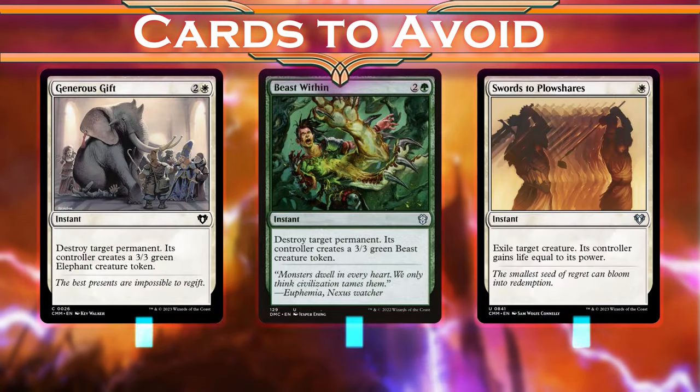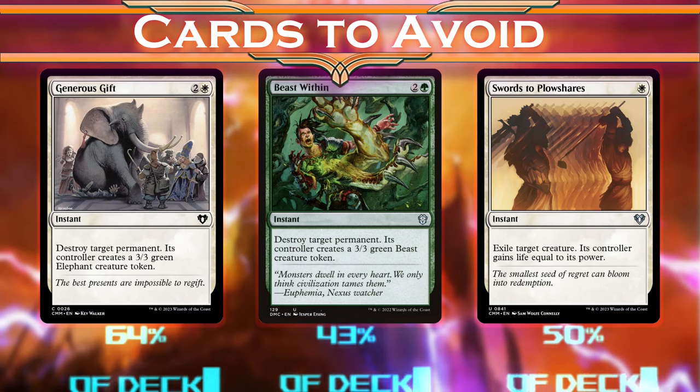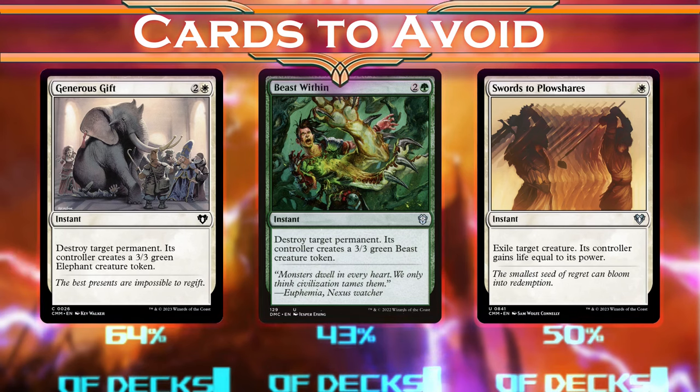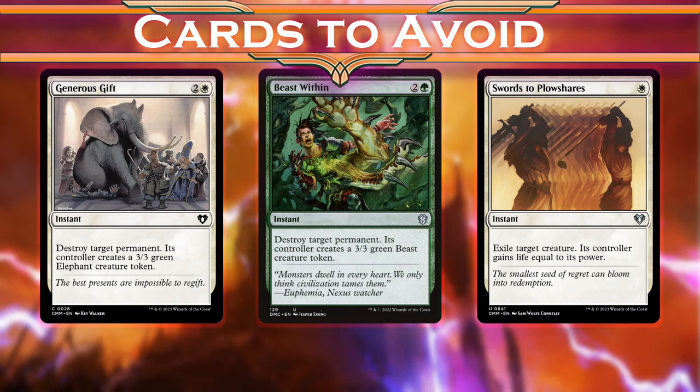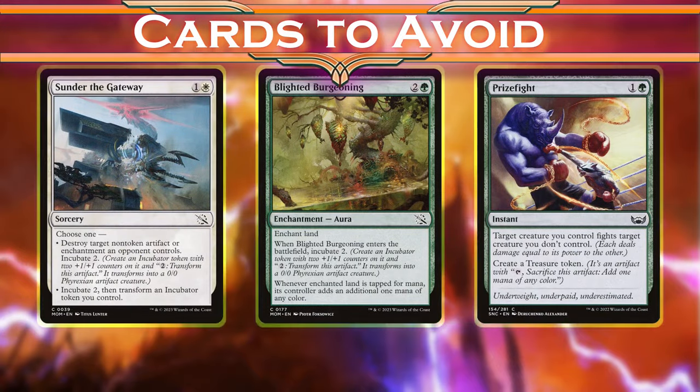Generous Gift, Beast Within, and Swords to Plowshares cost us parts of our advantage. Since we're winning through non-commander combat damage, every point of life matters, and giving our opponents more creatures only helps them block our swarm of bears better. We still need removal, but these cards are going to be doing a lot more for our strategy.